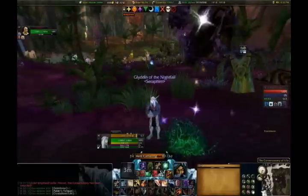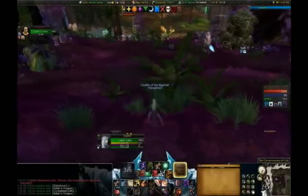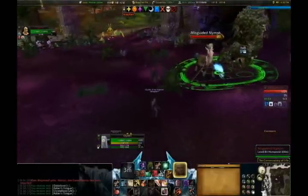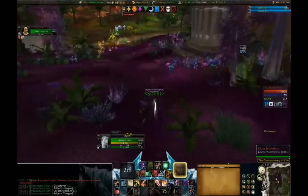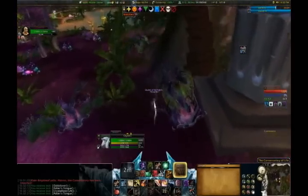Had some rotten luck with frost lotus this run. Now what we're going to do is distract the nymph from the tree — the next herb we pick is going to be in their patrol path, so distracting them gives us a little bit more time to get there and pick it before they aggro.